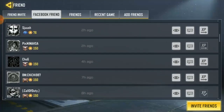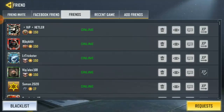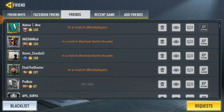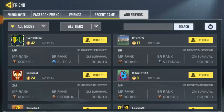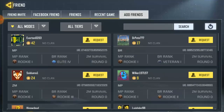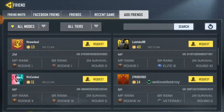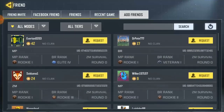This is my Facebook friend list — that is where half of these friends come from. These other friends are all the ones I have directly on Call of Duty Mobile. The way you can add your friends is to go to the add a friend section. Don't change the mode or the trial — just leave it on all mode. You can add anyone you like by clicking on request.